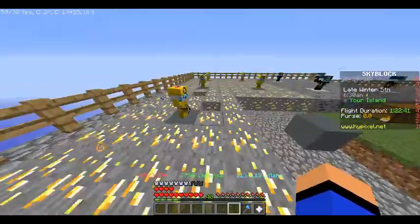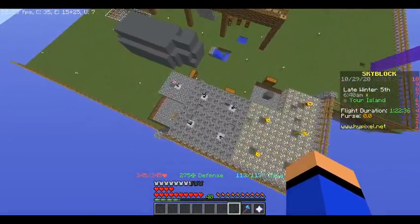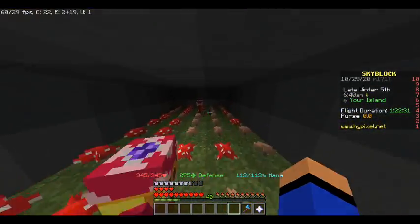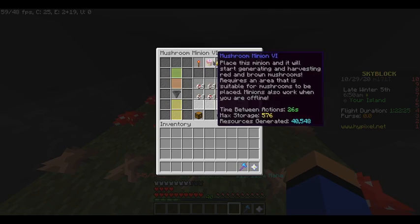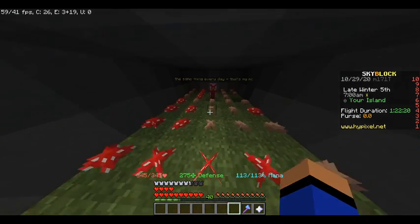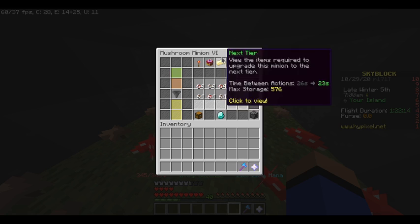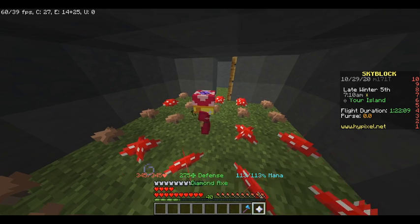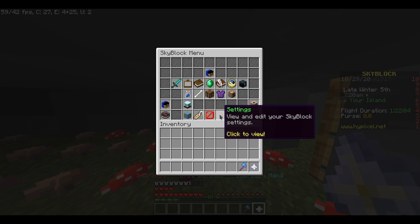Nice grass everywhere. So I have five gold minions and four coal, one cobble, and two mushroom. Let's just start here. So there are mushroom minions — fours. So this one's a four. This one is a — wait, is that six? I'm so confused. I'm bad at Roman numerals. Is this a four or is this a six? I think this is a six. I'm so bad at this. I've had them for a while.